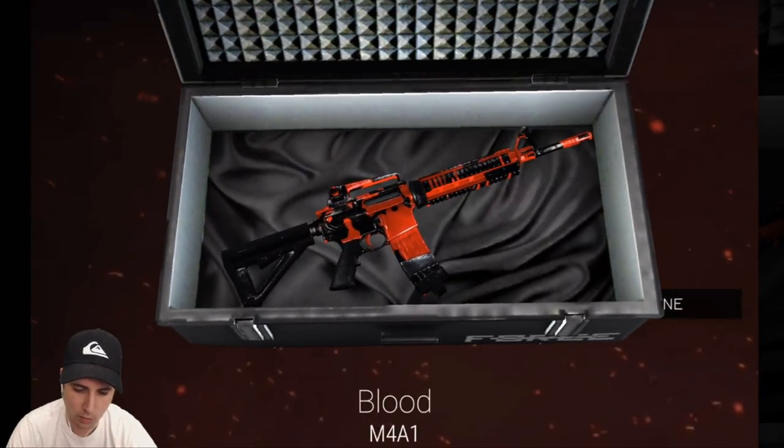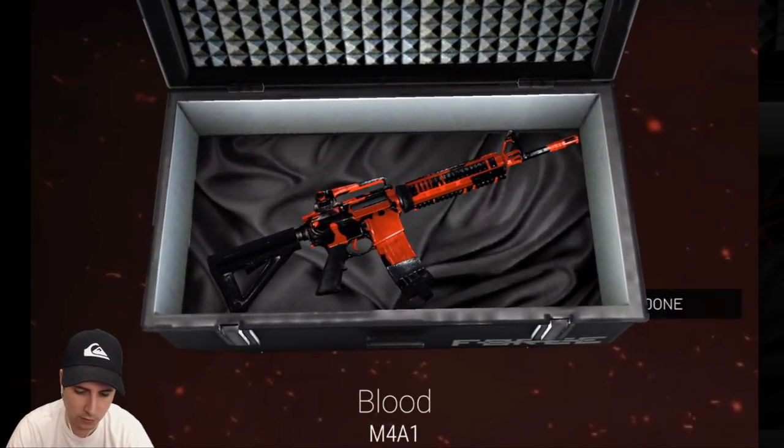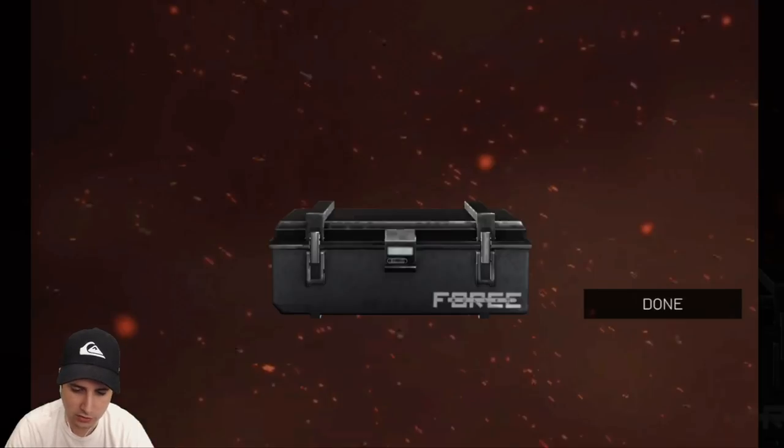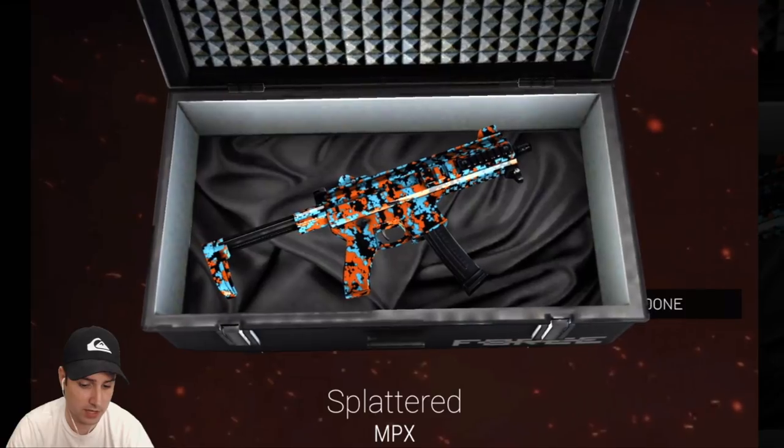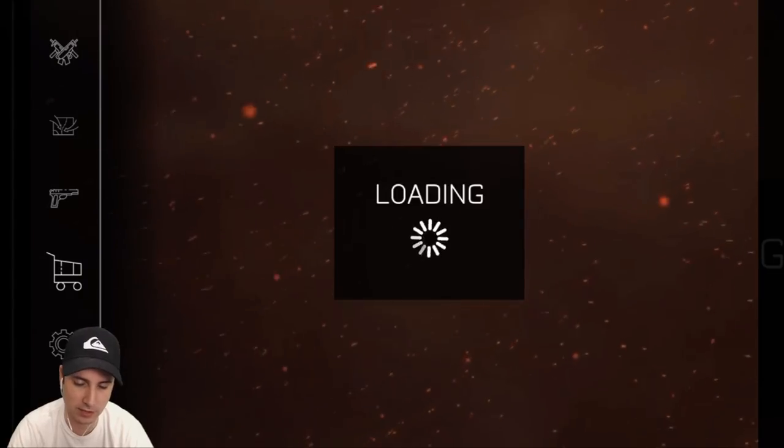Only got one gold left — rip me. Look at that blood M4A1. That red looks pretty on there — looks amazing. Splattered MPX. I thought I already had that for the MPX; I don't know what I have the splattered for, but I do like that skin.